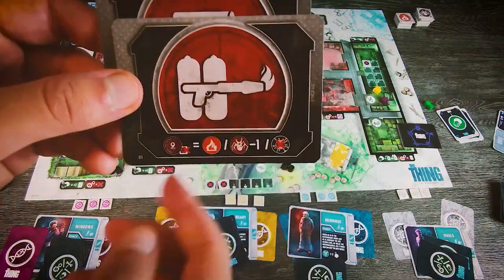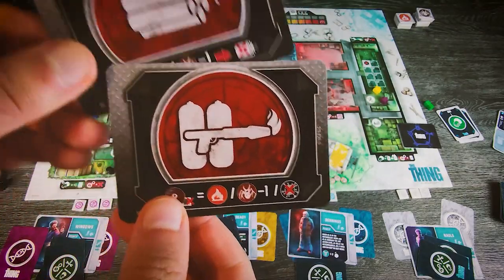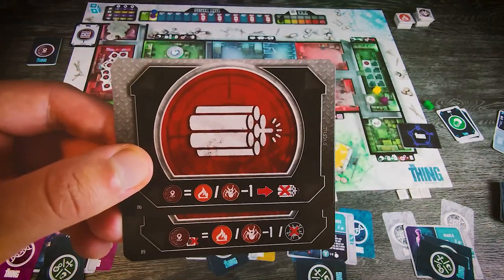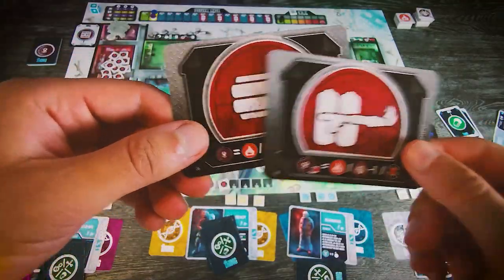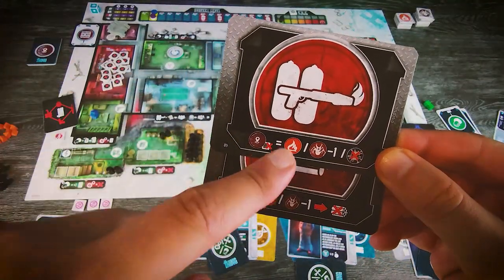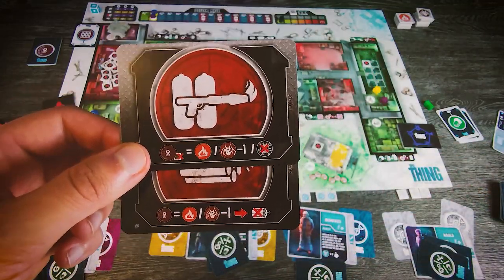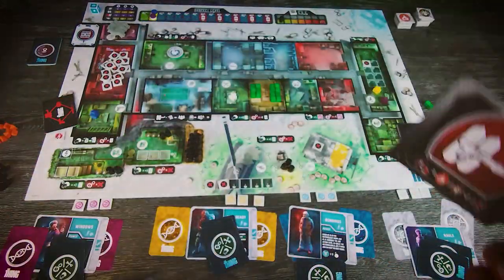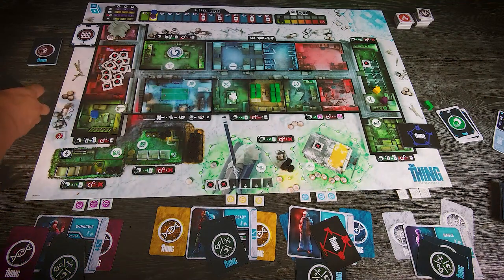Bennings draws dynamite and a flametower. As everyone who watched the film knows, the flametower is very important for fighting aliens — and it can also be used to test if someone is an alien. In the film they used a hot wire test to see if blood would start to move, indicating an alien. Bennings takes the flametower; the second card goes back to the bottom of the deck. That is the end of phase four.